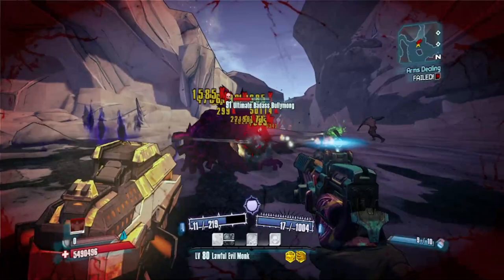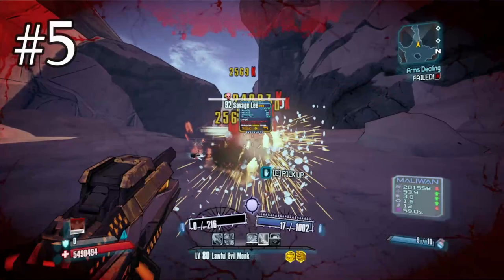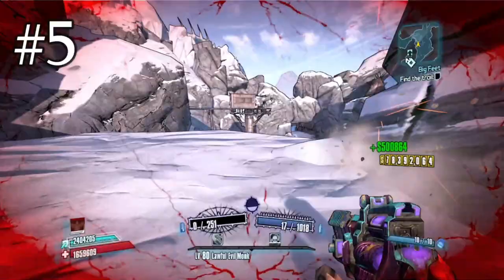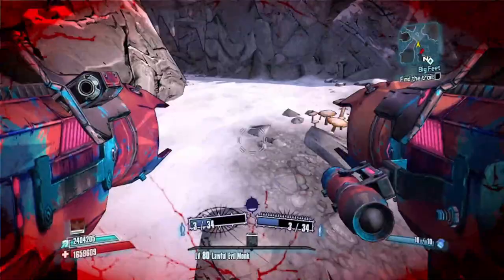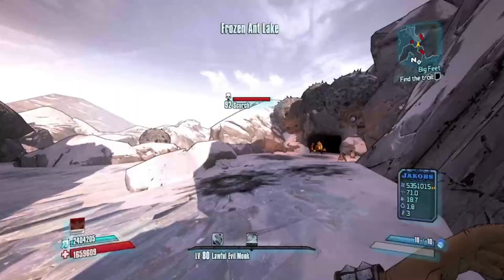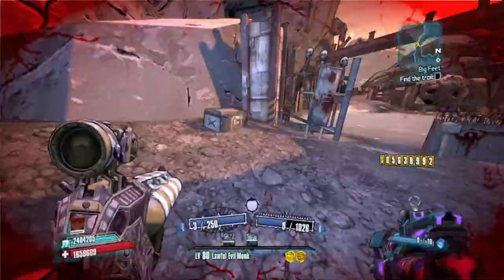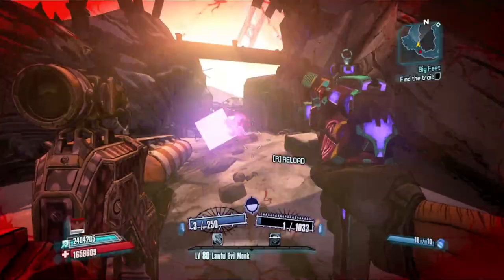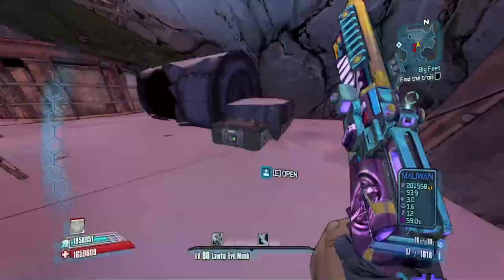Coming in at our number five spot we have an area you will encounter super early in the game — within about an hour and a half of play time even in normal mode. This area is Frostburn Canyon. After you hit Sanctuary you will get a mission known as Plan B, a story mission you'll have to complete to progress. It's part of the main game, so no matter what, even if you don't have any DLCs, you will still be able to farm Frostburn Canyon. Let's talk about the first legendaries you might encounter — even during your first run, whether it's normal, True Vault Hunter Mode, or Ultimate Vault Hunter Mode, while doing the story mission Hunting the Firehawk, you will see many different ammo crates and dumpsters throughout Frostburn Canyon.